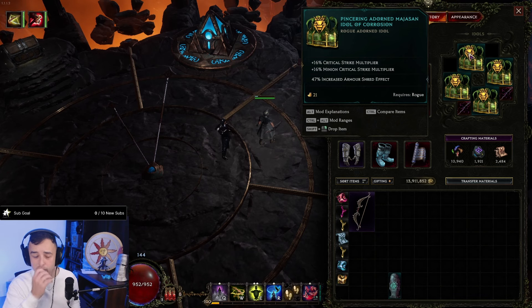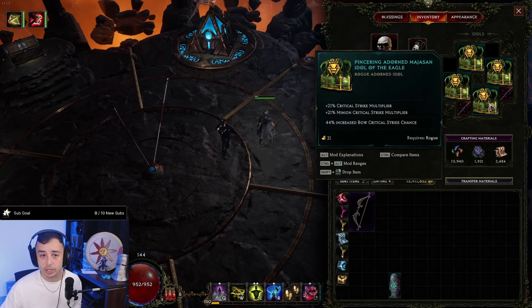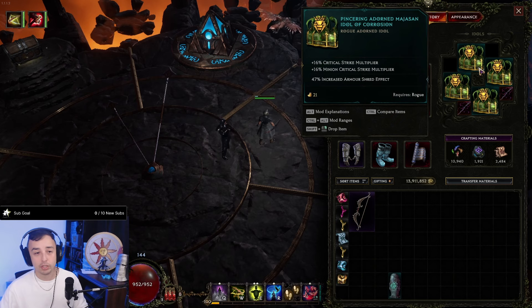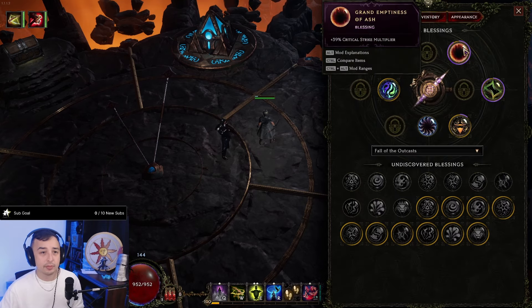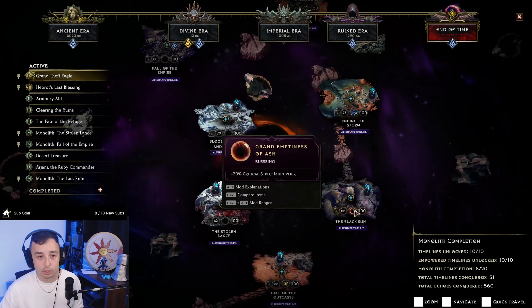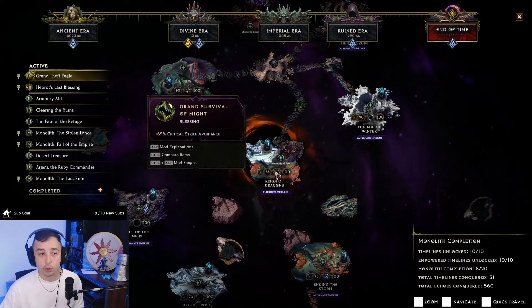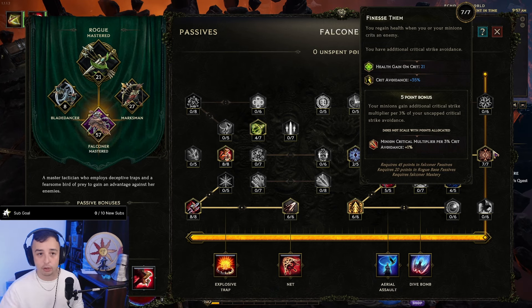For Idols, aim for shared minion crit multi. Alternatively, flat damage for Ballista. You also want either Armor Shred Effect or increased Bow Critical Strike Chance to reach 100% crit cap. Once you hit 100% crit, put the rest into increased Armor Shred Effect so you get full benefit from fewer Armor Shred applications. For Blessings, go for Critical Strike Multiplier and Increased Cold Damage in the Black Sun, and Critical Strike Avoidance on Grand Survival of Might — because Crit Avoidance scales Crit Multi via Finesse Them in the Falconer tree: every 3% Crit Avoidance gives 1% Crit Multi.